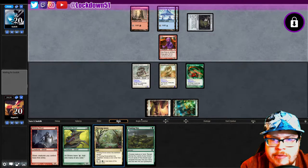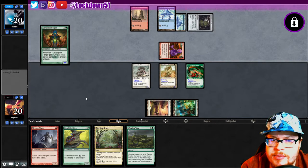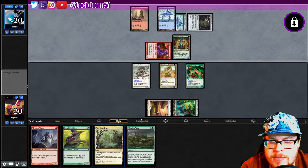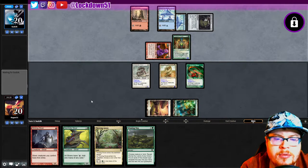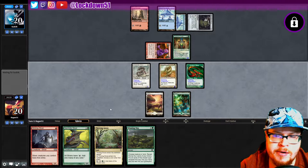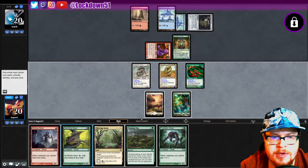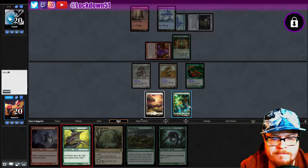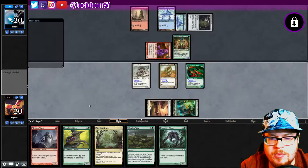Get ready to drop a Thriving Grove, probably call blue. My thought is play a Gemahide, play a Winding Way, see what we can hit, try to refill. Predatory is good. Let's put down Jimmy.